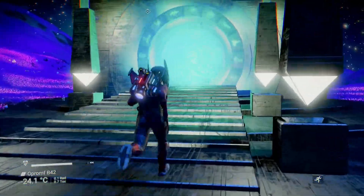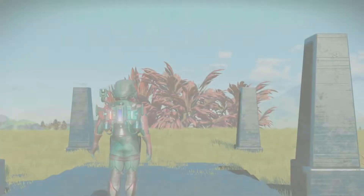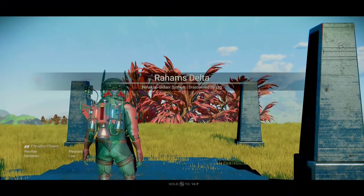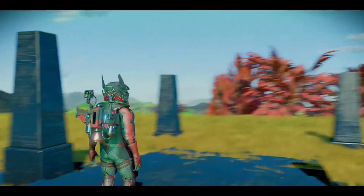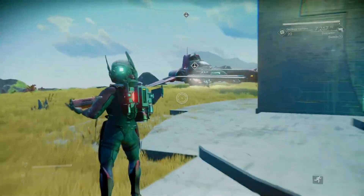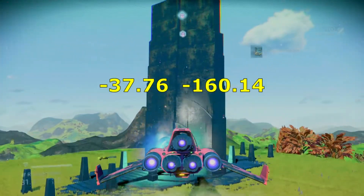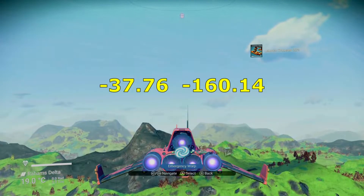Go through the portal and you should arrive on Rahams Delta in the Ninakop Ghidani system. Get into your starship and fly towards coordinates: latitude minus 37.76 and longitude minus 160.14.